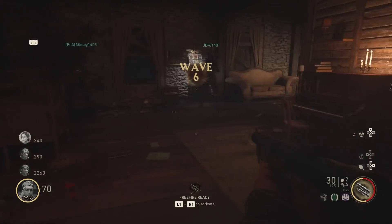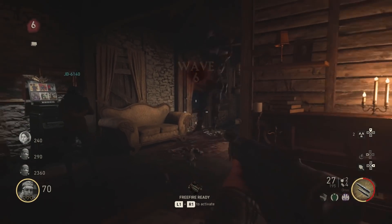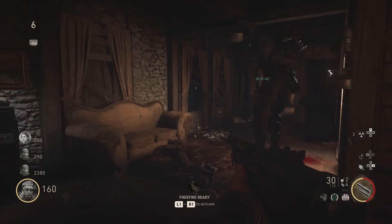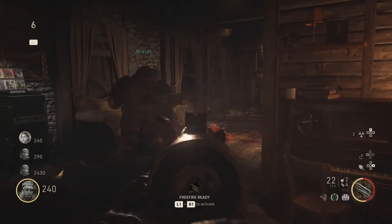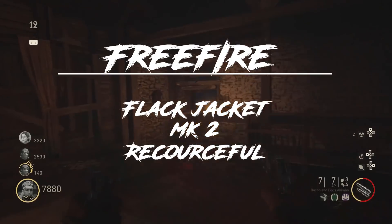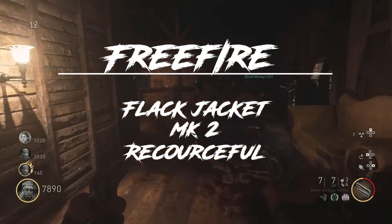For the round 20 no damage challenge, I highly recommend a team that can carry you, because your teammates can take damage and it will still count. However, look out because you can get fall damage on Grosten House if you jump down the stairs. For the loadout I recommend Free Fire, Flak Jacket, Mark II plus 1911, and Resourceful to get more power ups.